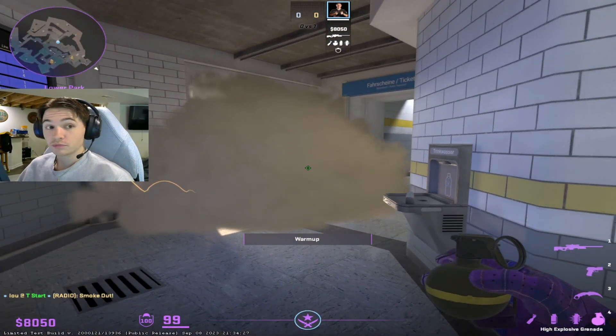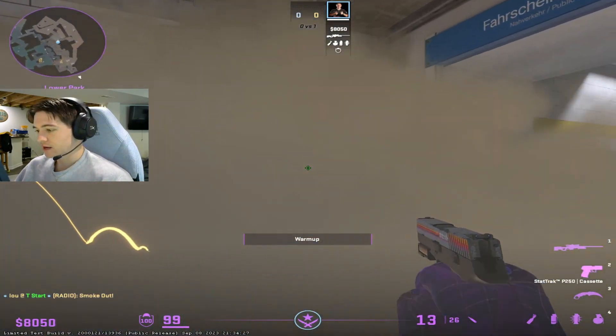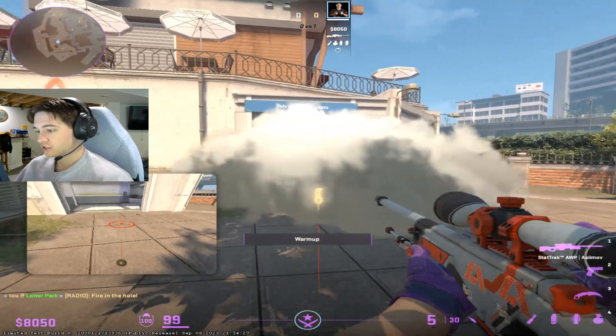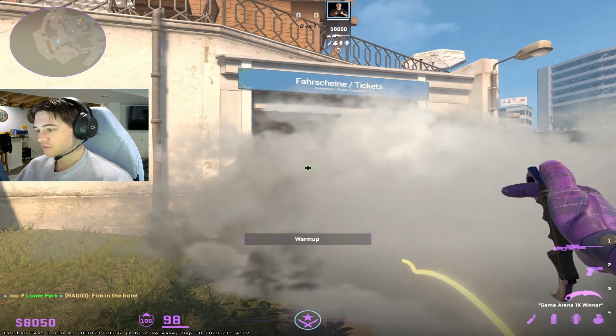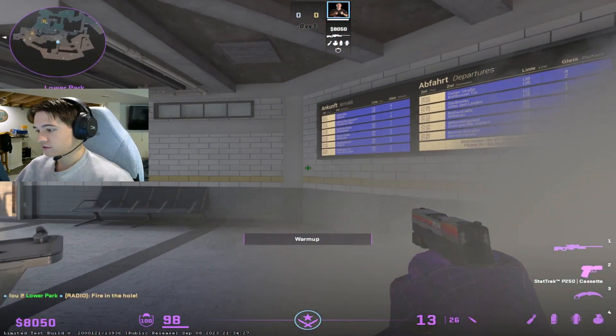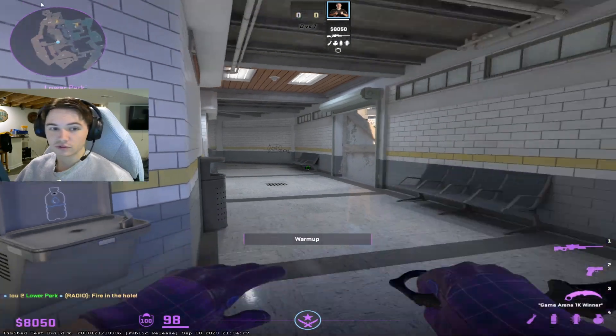When a lot of good players see a smoke like this, they like to play behind it. Since there is a smoke like this, you can obviously just nade it, get your info, and then have someone flash you through — because you know he has to be either long bath. You know that pretty much this is clear and you have the control for free.